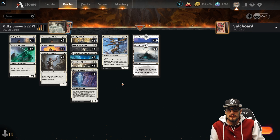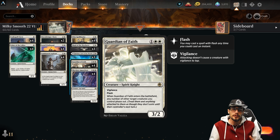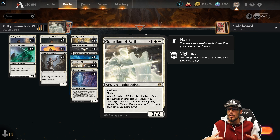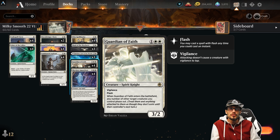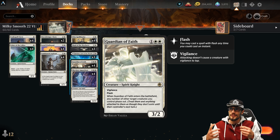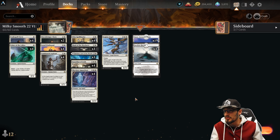What's new in the deck: Guardian of Faith, a 3/2 with Flash and Vigilance. When it enters the battlefield, you may phase out any number of target creatures you control — this is absolutely amazing, it will protect them from everything. You'll cast it on your opponent's turn, and as long as this is in our hand with untapped mana, we can protect our whole field. They spend their mana on the wipe or removal, and we continue to apply massive pressure. If you have multiple copies, play the first one as the 3/2 with Vigilance, and use the next to protect it — continually applying pressure your opponent can't remove.